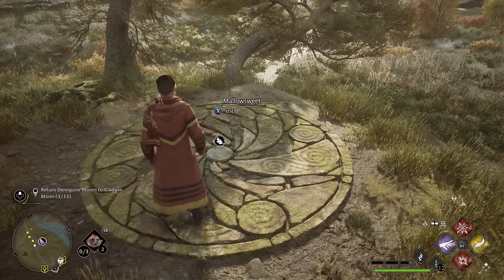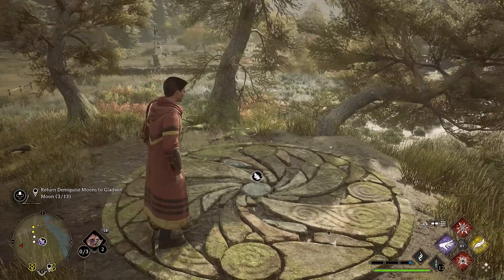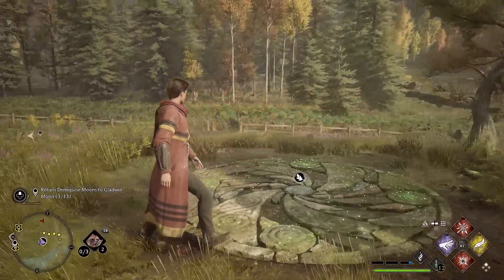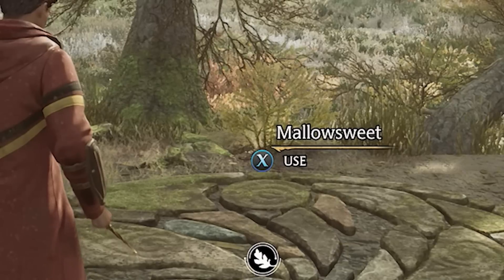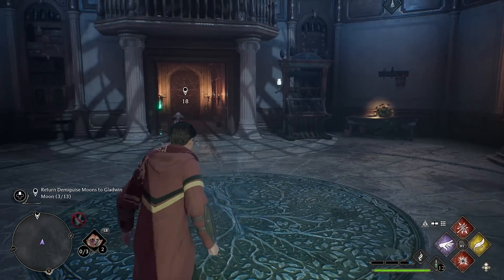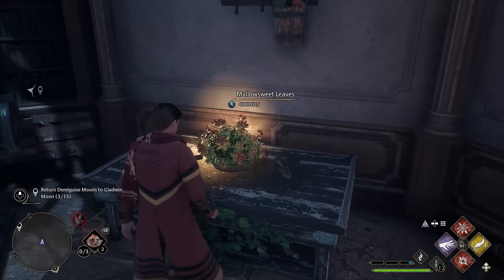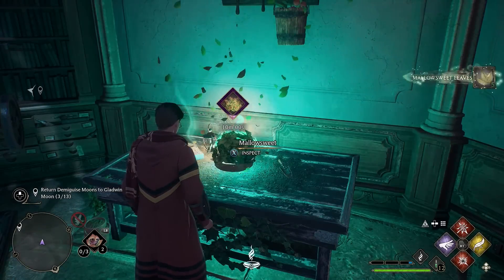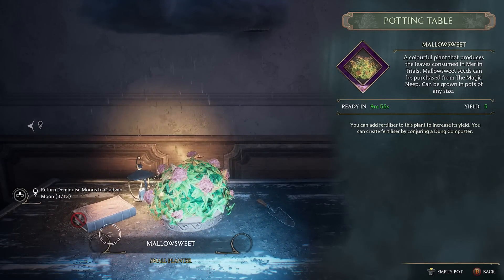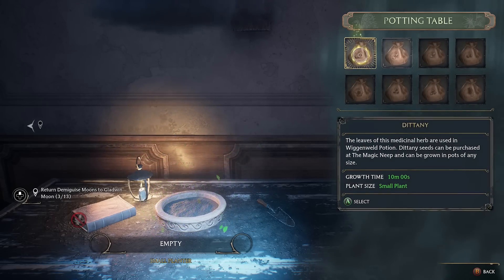The next mistake you guys are probably making is in regards to the Merlin Trials. If you want to upgrade your inventory space, you have to complete Merlin Trials, but unfortunately to activate them you're going to need some Mallow Sweet. The tip I have is that as soon as you unlock the Room of Requirement and have the ability to grow plants, I highly recommend that one of the first plants you grow is the Mallow Sweet plant. That way you can keep coming back to the Room of Requirement and harvesting Mallow Sweet anytime you plan on going out and completing the Merlin Challenges.